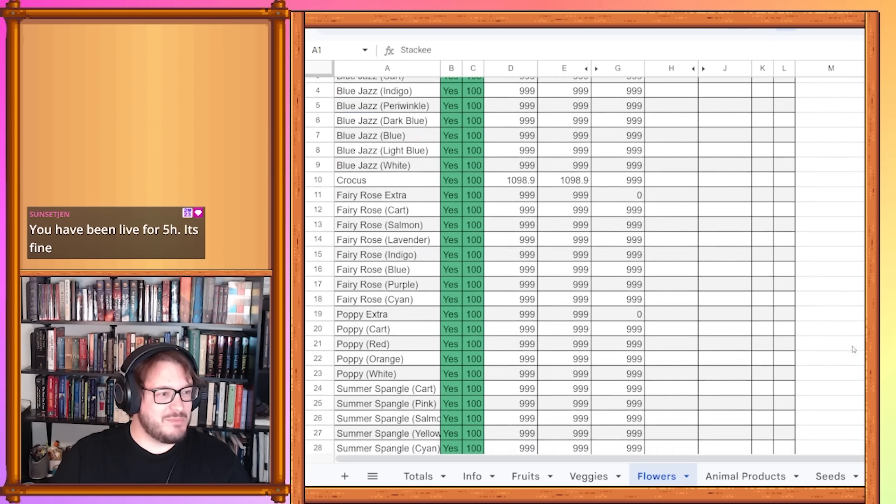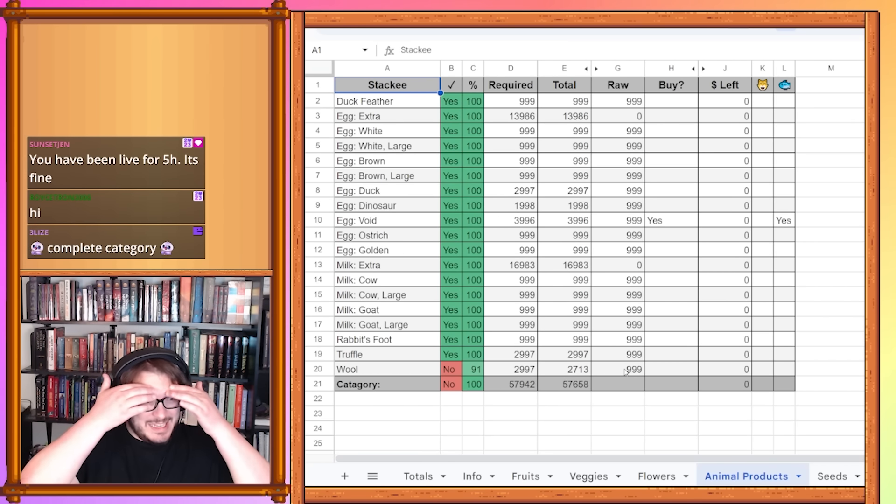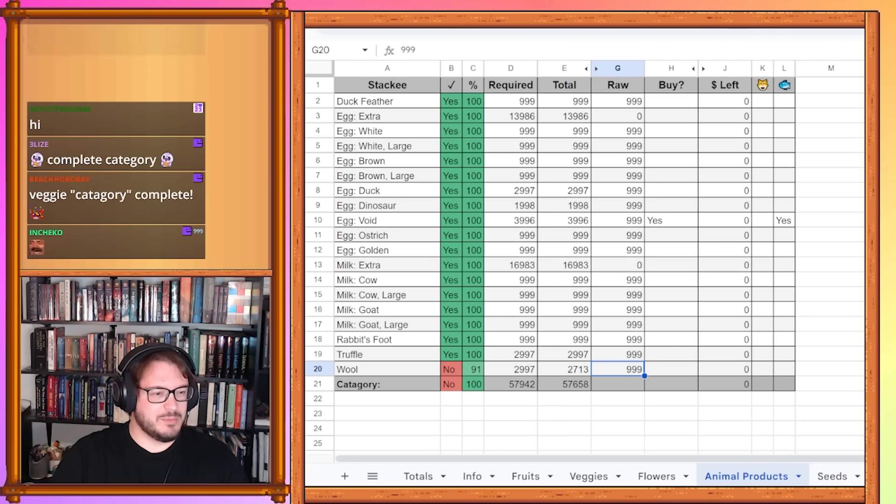On to flowers — flowers have been done. Animal products would have been done, except an item got added that required wool. We had enough wool to make it though, so it should have been completed as well. But since it wasn't, it is completed as soon as we fill out those artisan goods.